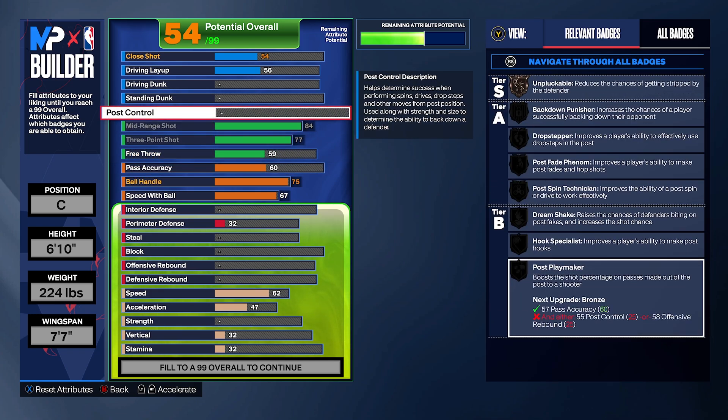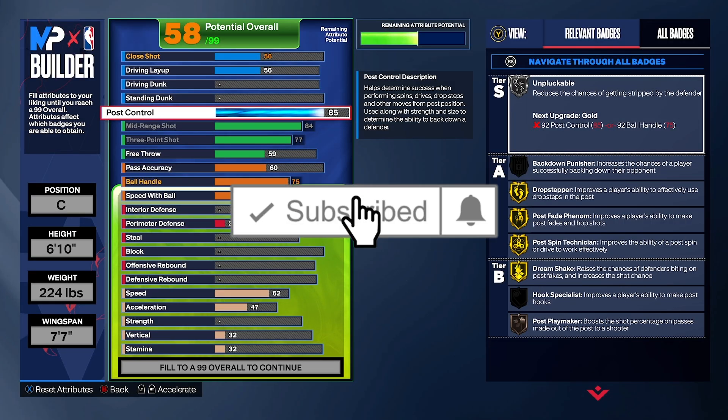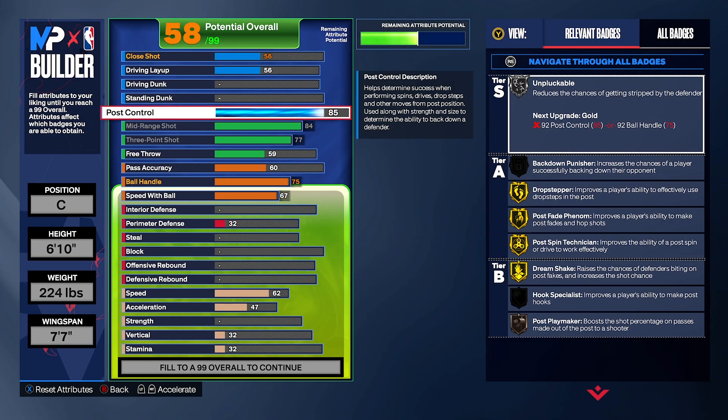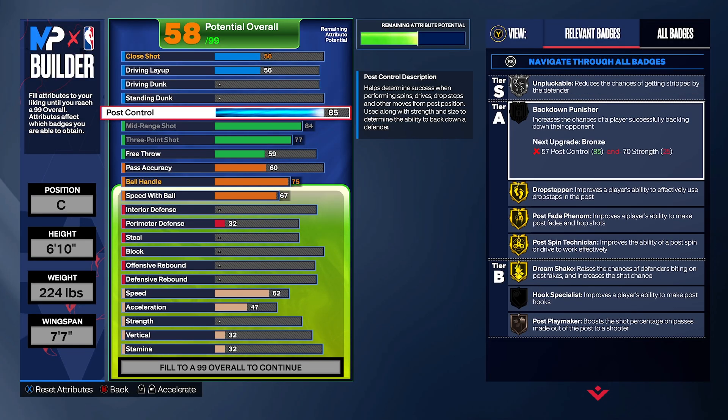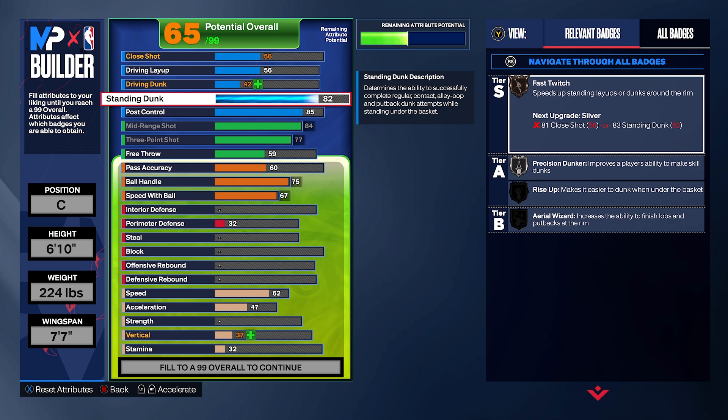Post control is going to help you on shooting too. Put post control at 85 — keep it at 85. That gives us unpluckable on silver. You can be fading away from anywhere, and back-down will be unlocked once we get the strength, so you can back down people. Now 92 standing dunk — that means if you're posting up you get the contact dunks you need, and I'm pretty sure we unlock Shaq contact dunks.